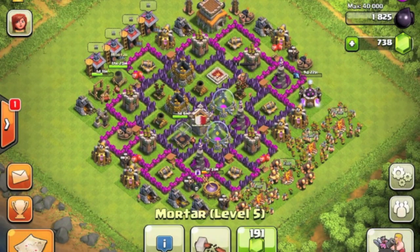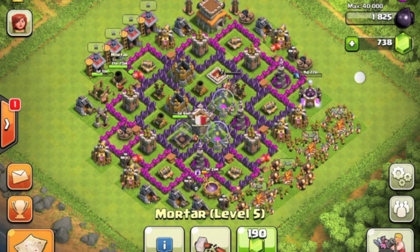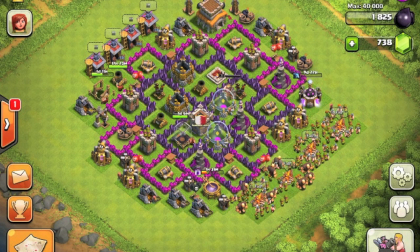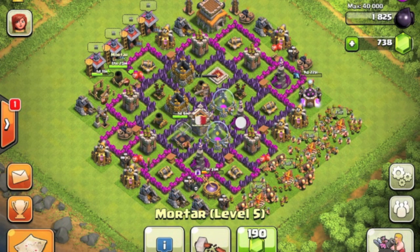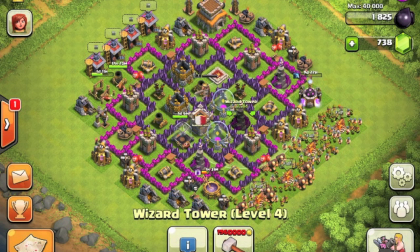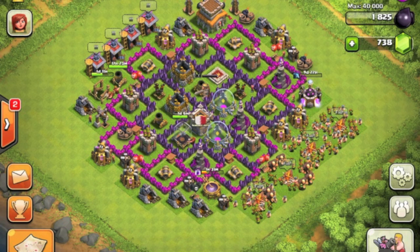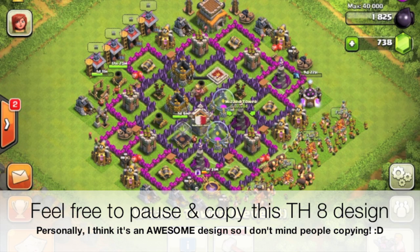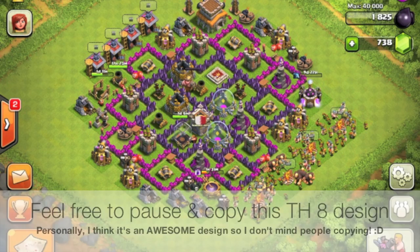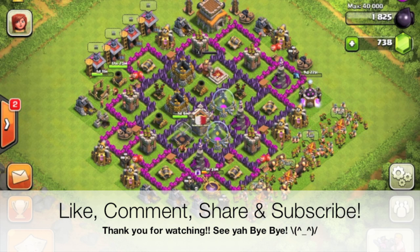The mortar towers will usually be placed at the wizard tower area on the right side, which will be a more balanced location for the mortar towers once they're fully upgraded. The mortar towers currently on the outside of the base mark the placement where I put upgrading towers during upgrades. That's it for part 46!